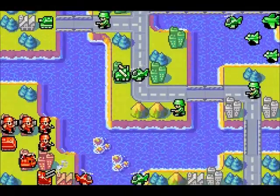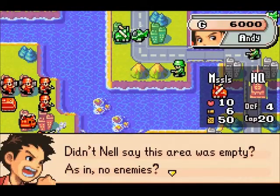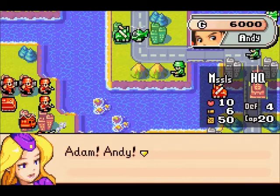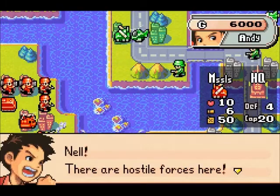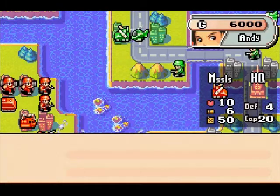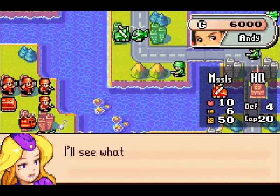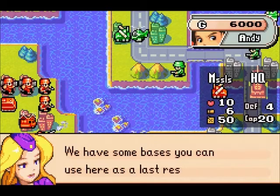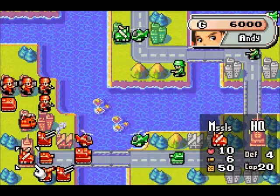Air Ace. Didn't Nell say this area was empty? As in, no enemies. Andy, advisor, come in. Do you copy? Nell, there are hostile forces here. So it seems, but those aren't Blue Moon troops. I'll see what I can find out. Hold your positions. We have some bases you can use here as a last resort. Watch out for Andy, okay?